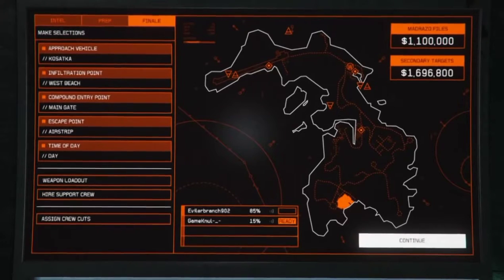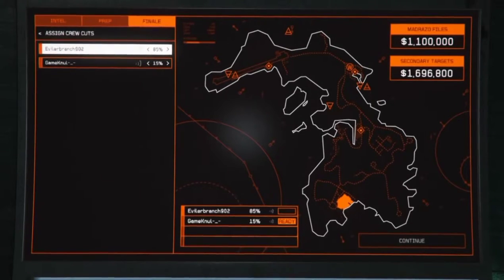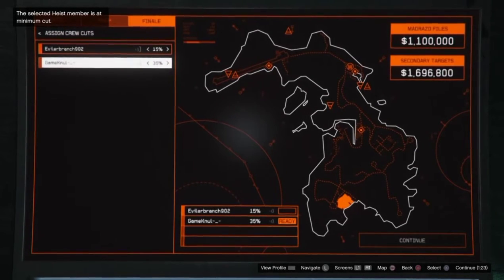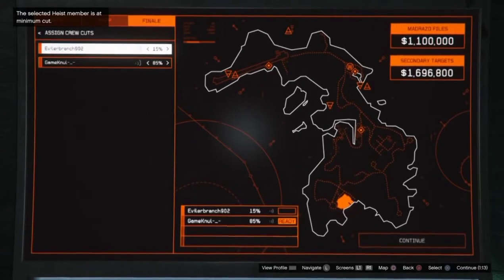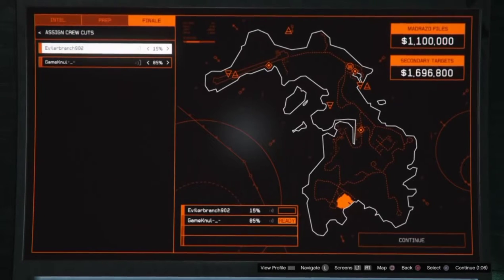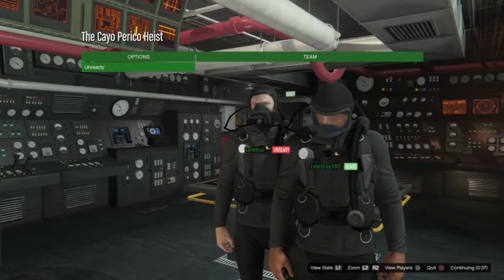Now go over to the heist cut and click on 'Assign Crew Cuts.' You're going to give your friend 85% and keep 15% for yourself. Basically, as the host doing this for your friend, you're not going to receive any real money this run — that's why you're giving your friend the max cut. Your friend keeps getting the money over and over, and then when you go back to back, he gives you 85% next time. You keep doing the heist without any setups or preps.